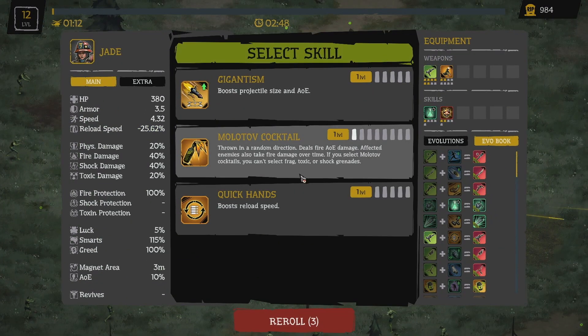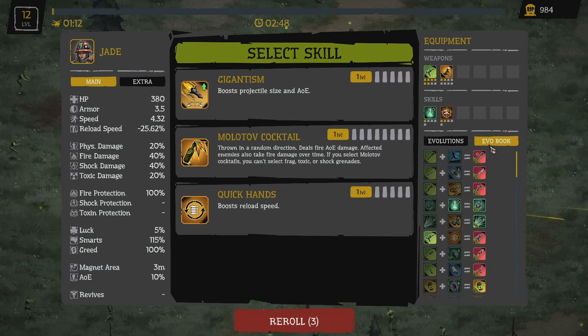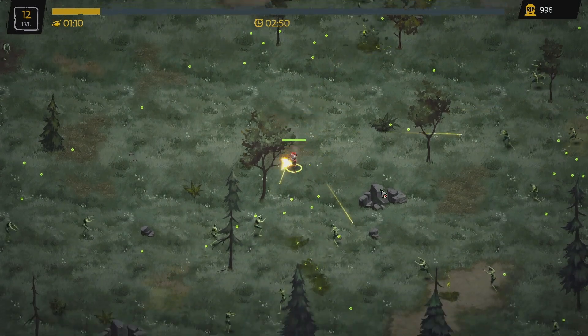We have a lot of different classes that we can check out too. You can look here and it'll just show you the evolutions for what you have, and if you click on the evolution book it'll show you all the different evolutions. We'll take the quick hands because we're running the SMG.